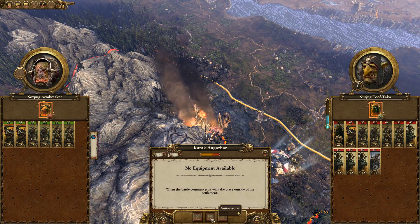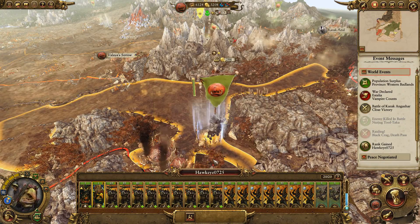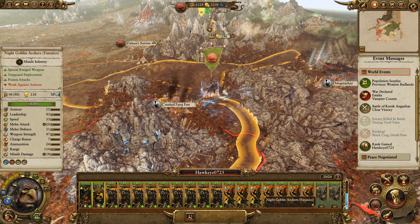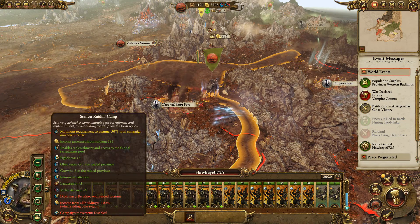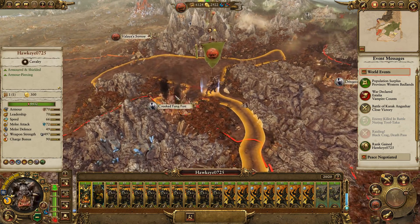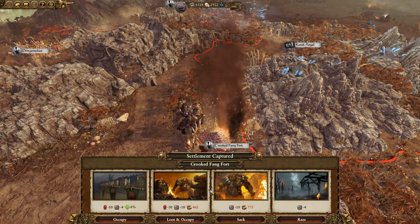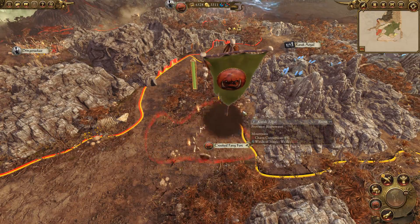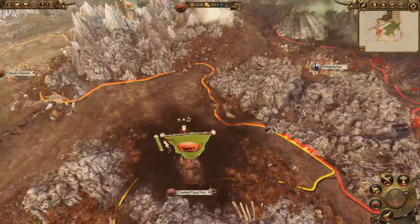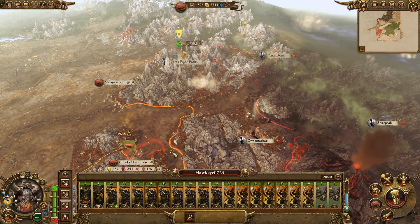That's the rebels again — again we have the advantage, again we win. Cool. He needs to take this settlement this turn. That one down there is destroyed so we don't worry about that one. We'll try and settle it, just not this turn. We're going to try and jump across and take this next one.